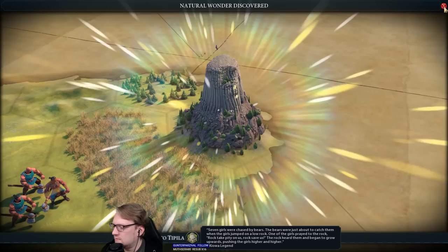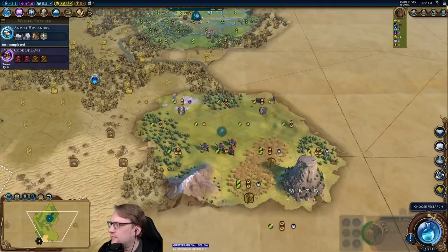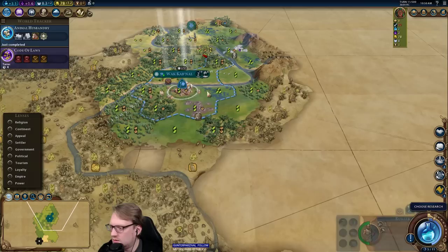They were chased by bears — the bears were just about to catch them when the girls jumped on a low rock. One of the girls prayed to the rock: 'Rock, take pity on us. Rock, save us.' So faith and production, and it began to grow upwards, pushing the girls higher and higher. Can we settle this ivory maybe and get access to all this stuff?